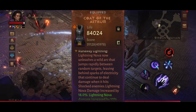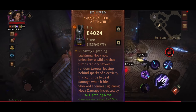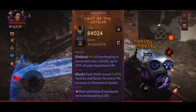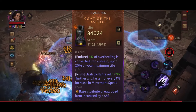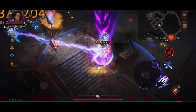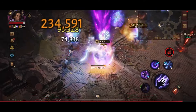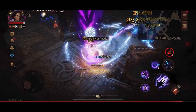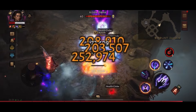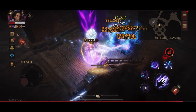For the chest piece I use Coat of the Astrum, which causes Lightning Nova to unleash a wild arc that jumps rapidly between random targets, leaving behind sparks of electricity that continue to deal damage when hitting shocked enemies. The magical affix here is another Rush affix: dash skills travel 0.09% further and faster for every 1% increase in movement speed. Thanks to the helmet we'll almost always be at full speed — 70% extra movement speed — so it works very well with this affix. The range of this skill is exceptional; you can see how far away I hit enemies, meaning I don't have to run to each pack.